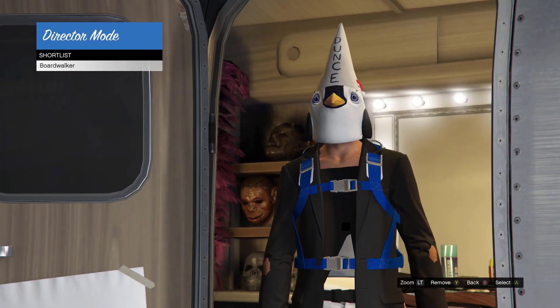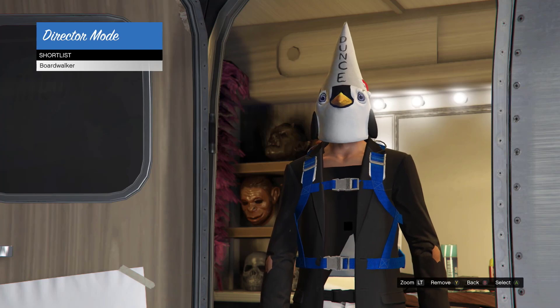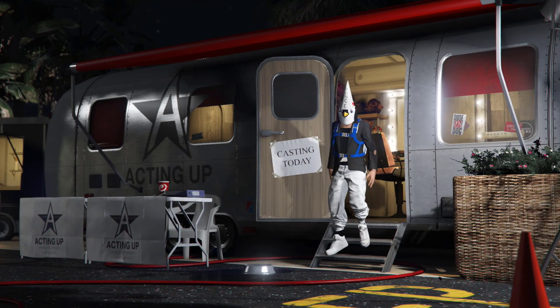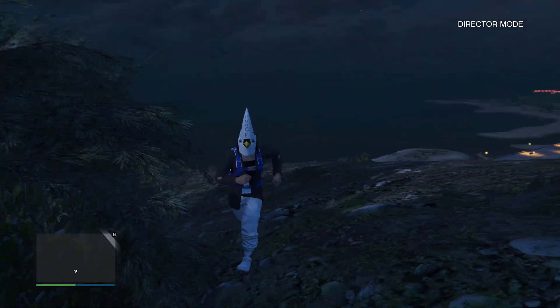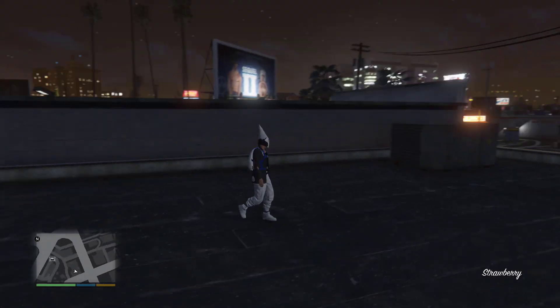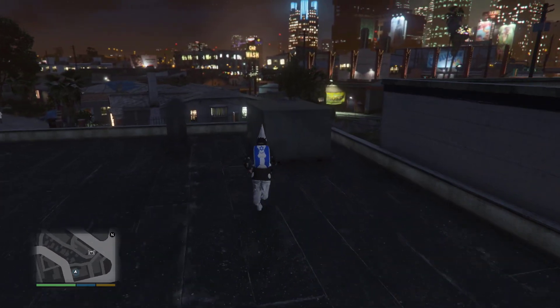Once you're in Director Mode, click shortlist actors — boom — and there you go. You now have the dunce cap / bad sport hat. Click it and go to Director Mode again. You can come up with some awesome outfits with this. From here, go to story mode and walk around for a few minutes.